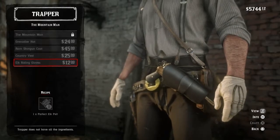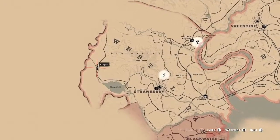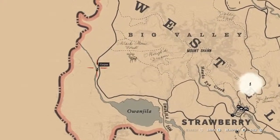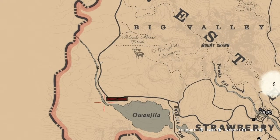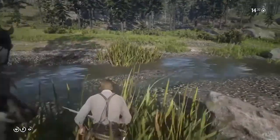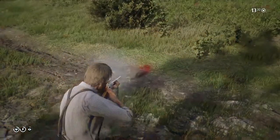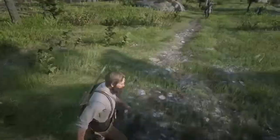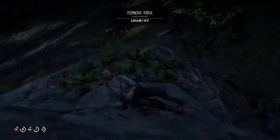Starting with muskrats, we're heading to Big Valley, West Elizabeth. This is not the only place you can find them - they do seem to be in areas with water around - but this particular spot works quite well for me. If you're not familiar with how you can tell animals have perfect pelts, pay attention to the little stars next to their name. Point your gun, zoom in with your binoculars to identify the animal and reveal its pelt quality - three stars being perfect and one star being trash.